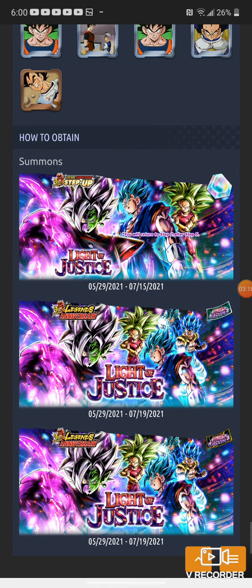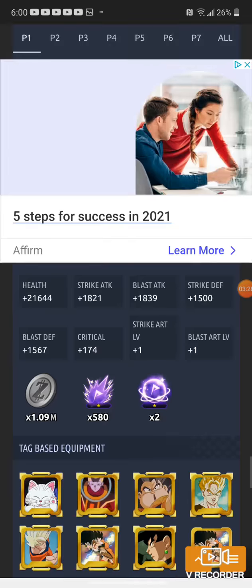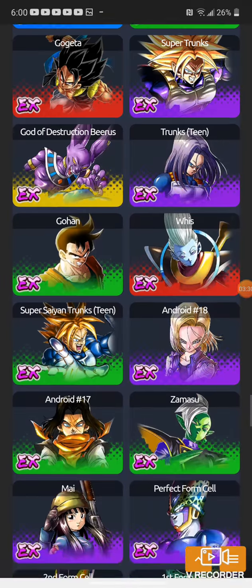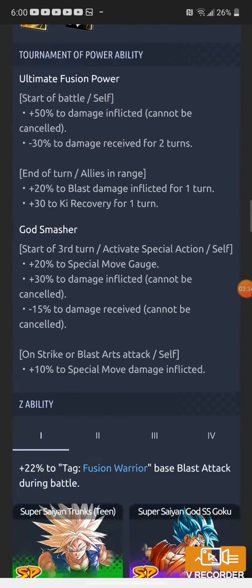I pulled Kefla and Vegeta Blue out of the banner — I got shafted — so I'm hardly summoning for Half-Corrupted Zamasu. I hope I can get him one of these days if I'm lucky. Anyway, that's all I wanted to talk about — see you later.